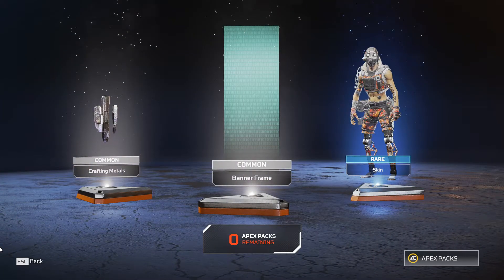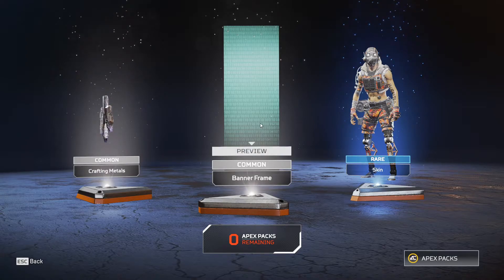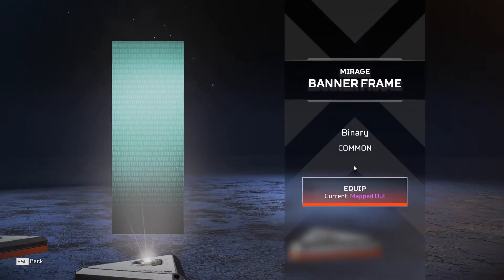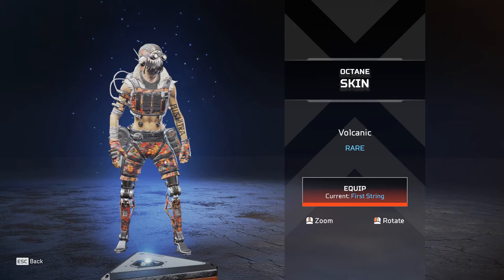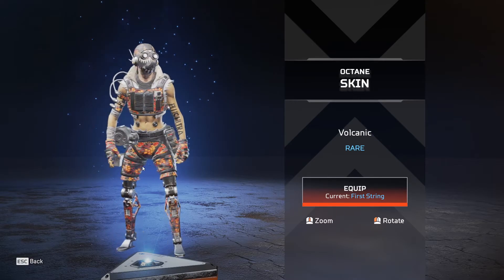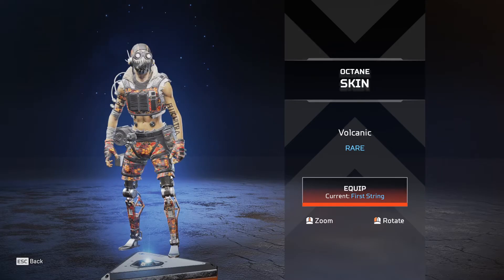Okay, you gave me a rare — thank you! Some more crafting metal, I like that. What's this? This is for Mirage — Binary — kind of cool. And what is this? Volcanic? This guy has weird suits — he has the bananas, he has all kinds of weird ones.